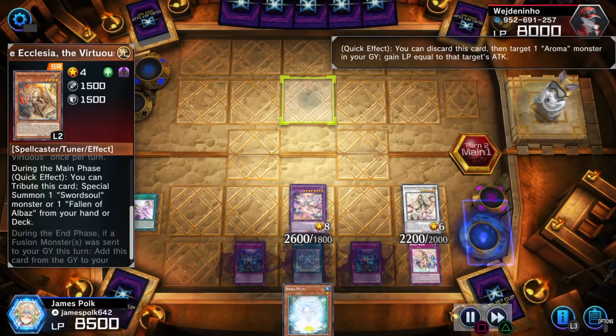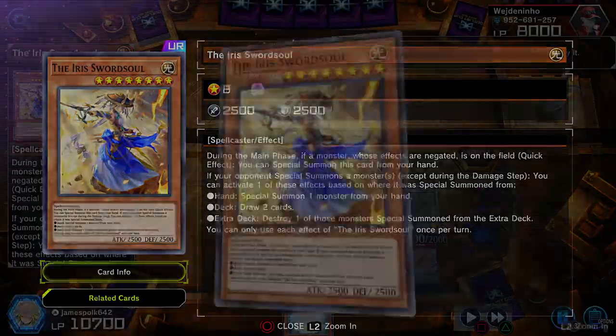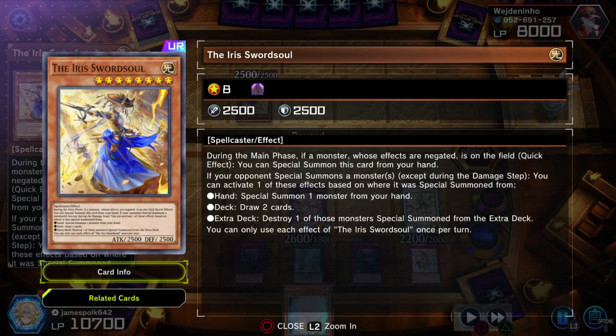Quick effect — Angelica gained 2200. The Iris Swordsoul. It's been two years since I last seen this card. Well, technically according to the debut initial release of Iris, I'd say it's been around one and a half years to some degree.